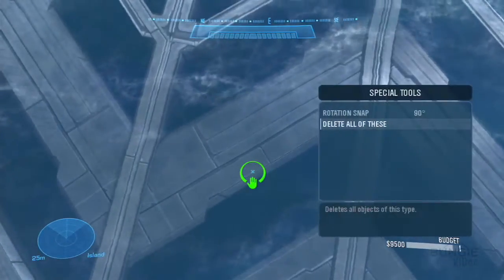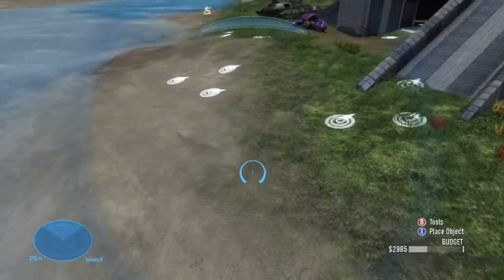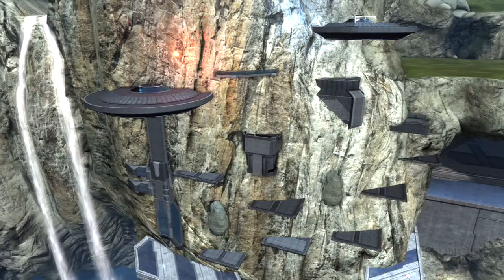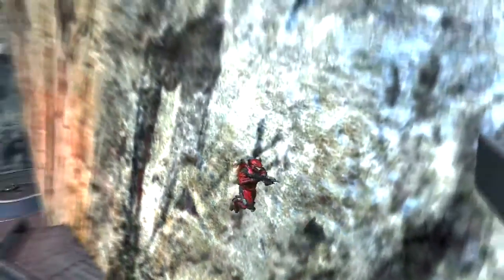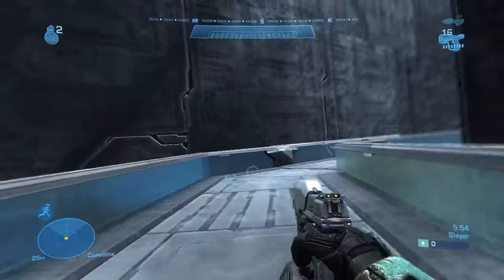You can select individual objects and say get rid of all the objects of this type, so if you're trying to replace all the spawn points on a map you can do that. You can do custom colors — you can take these Forge pieces and say that's blue, so the blue base can truly look like the blue base. Reach's expanded sandbox includes new things like jetpacks, and if people want to build some sort of 3D map and really make use of the jetpack, they can do that now.